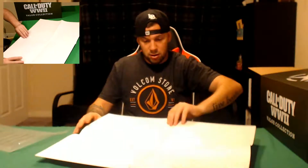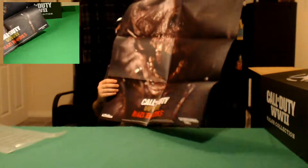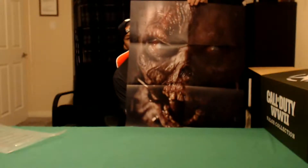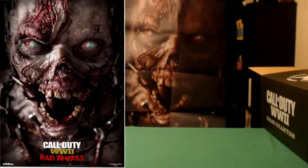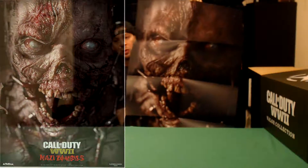First thing we got is this package on top. Let's open this thing up. I believe this is the poster, which is a shame because it's already wrinkled from being folded up. Yes, this is the exclusive 24 by 36 Call of Duty Nazi Zombies poster. It's the main promotional one — the main promotional image you've seen for that, besides the guy with the headgear.